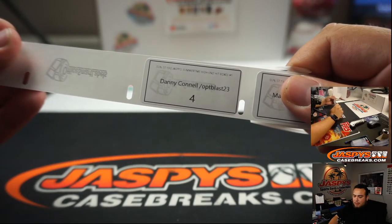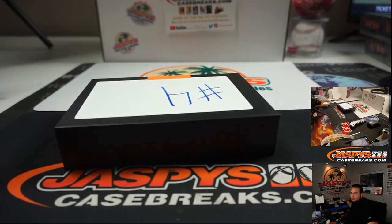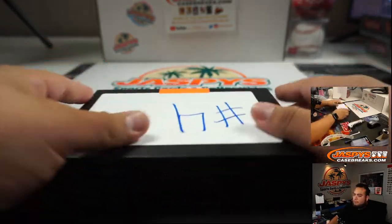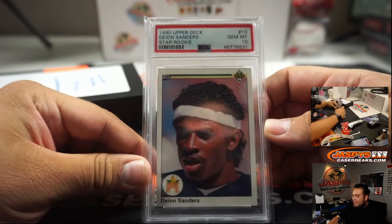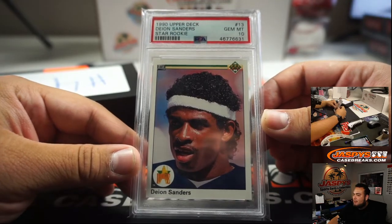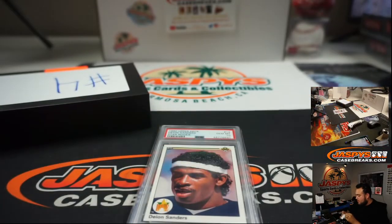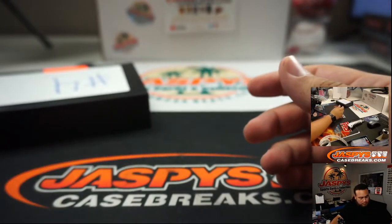Danny, box 4. We have a 1990 Upper Deck Star Rookie of Deion Sanders, and it is a PSA 10. There you go, Danny.